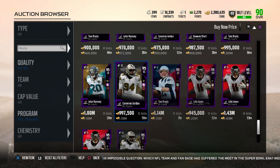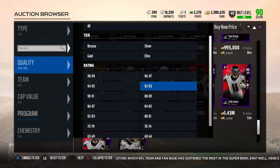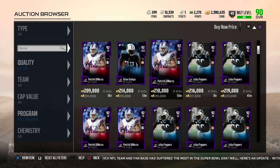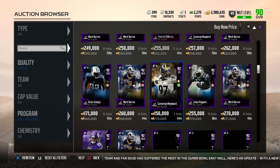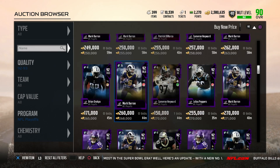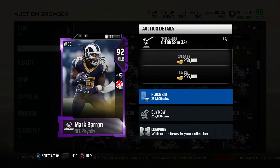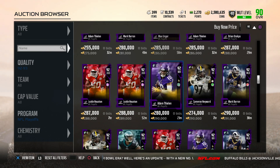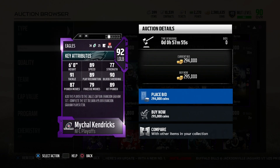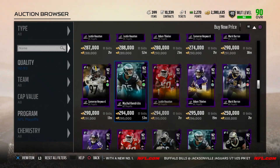Definitely thinking about picking Julio up and adding him to the squad. They also got 92 overalls and 89 overalls — a lot of players came out today. Julius Peppers, Patrick DiMarco. We got Mark Barron: 87 speed, 90 tackling, 89 play recognition, 85 block shed, 91 pursuit, 89 zone coverage — that's not a bad card. We also got Adam Thielen, Justin Houston, and Michael Kendricks: 89 speed, 90 block shed, 87 power move, 89 hit power — not a bad card either.